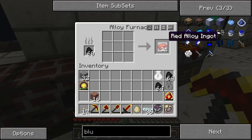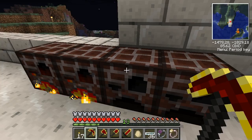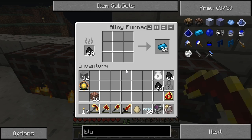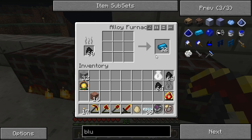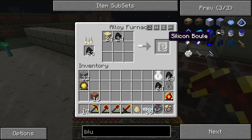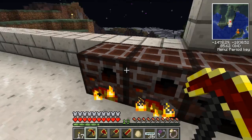You can see I have plenty of red alloy ingots now as well as blue alloy ingots. The red alloy was made using redstone and iron, and the blue alloy was made using nickelite and silver, respectively. I'm also making plenty of brass using tin and copper, as well as silicon boules using coal and sand.